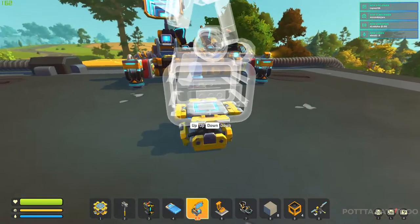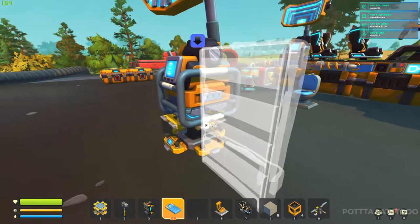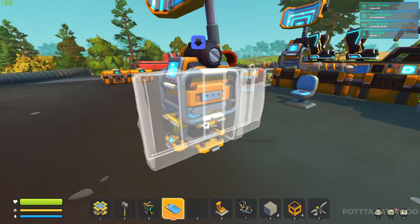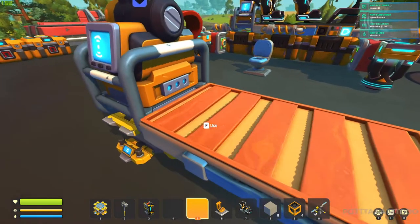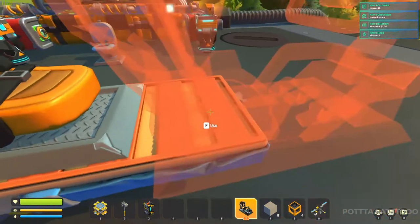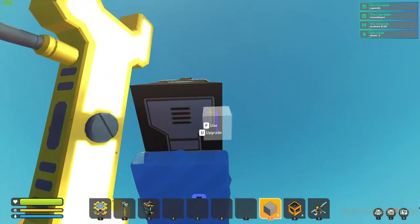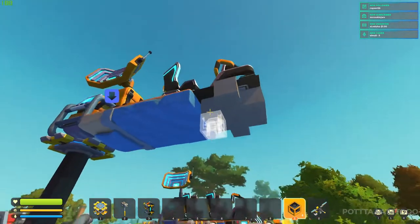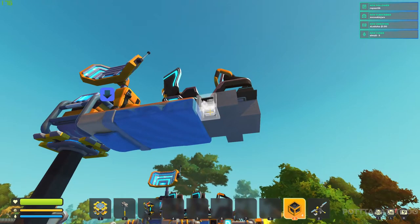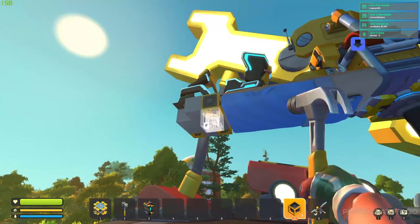First you want to place down your lift and toss your beacon up there. You want the bed oriented so that the wood is facing the right way up so we can place seats and things on it. We want to place our first seat right there and our second seat right there. We'll go under here with our eight concrete blocks and place them in this pattern, then place our logic gates right there and right there.